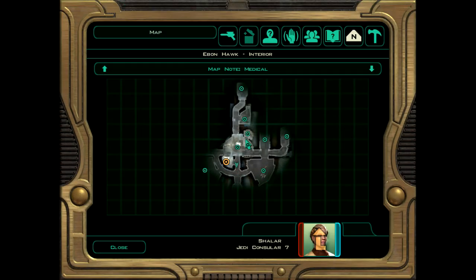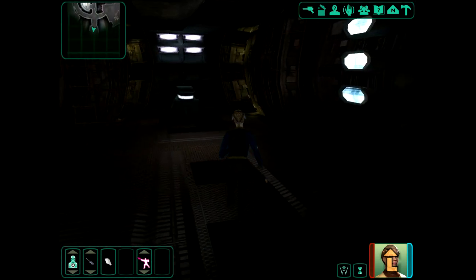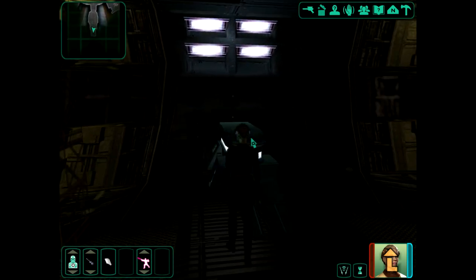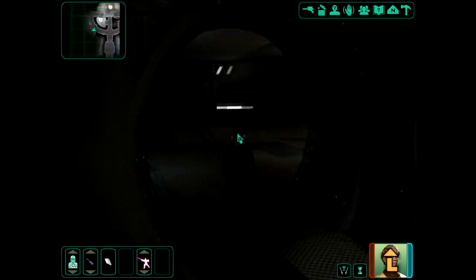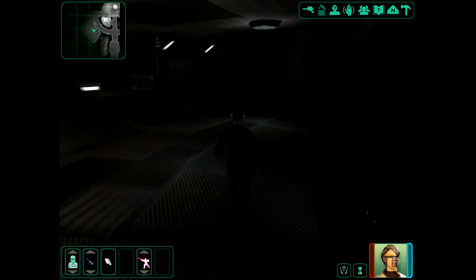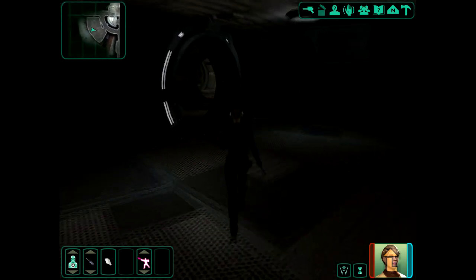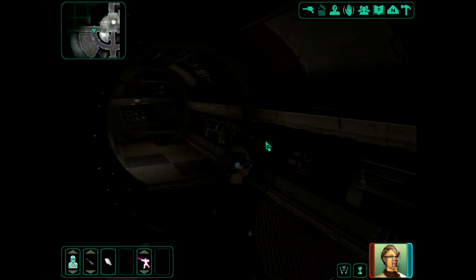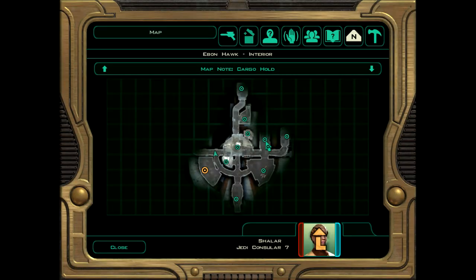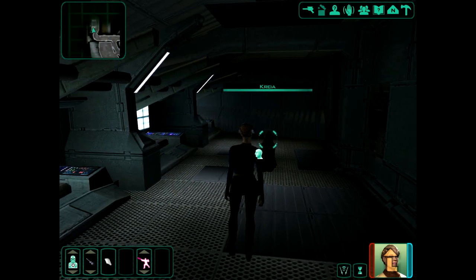Right, continue on then. So we've been in the garage and the medical lab. Main hall straight ahead, some more sideways passages. This is the hyperdrive core, now fixed. This should be the cargo hold - yes indeed, nothing of note in here. Where the hell is Kreia? She must be hiding somewhere in the deepest, darkest bowels of the ship. We could go down here - that's probably the only place left. So she's not here... wait, I don't know where she is. She is sitting there meditating.